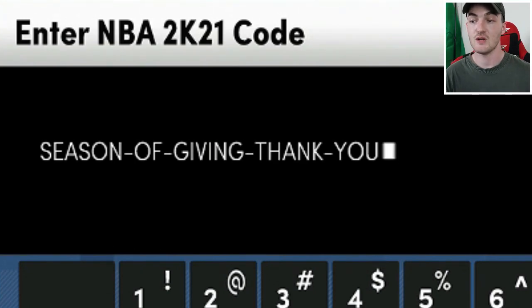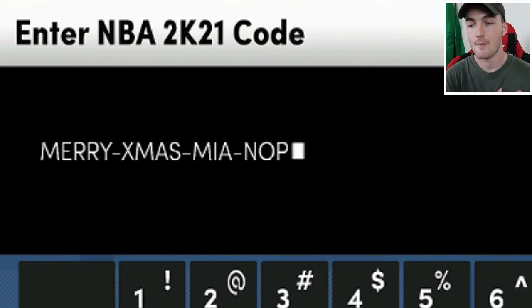This next code is Season of Giving Thank You, and it's for either 75 tokens, 30,000 MT, 50 tokens, or 20,000 MT — possibly 35,000 MT. Such a great locker code if you need MT or tokens. Large quantities of tokens and MT locker codes are always good — this isn't 100 MT, it's actually worth typing in.